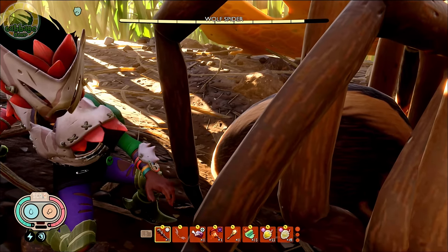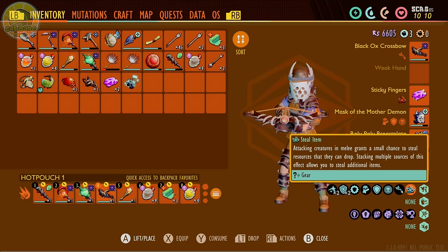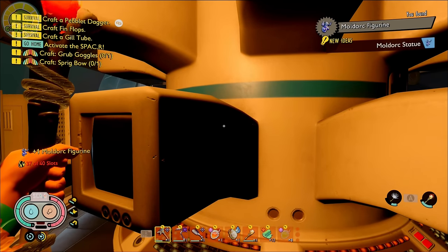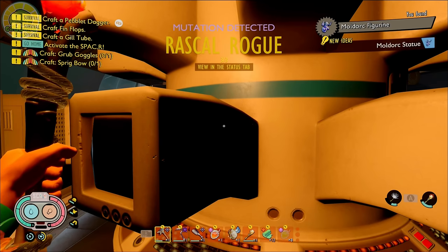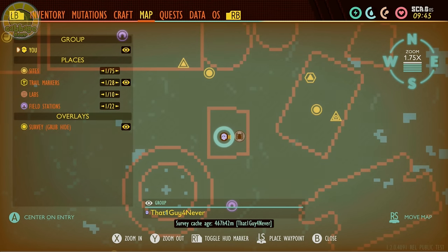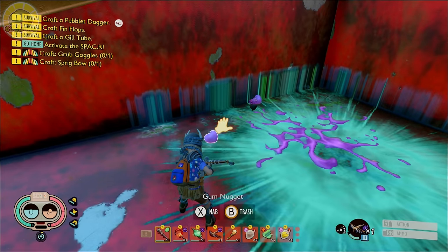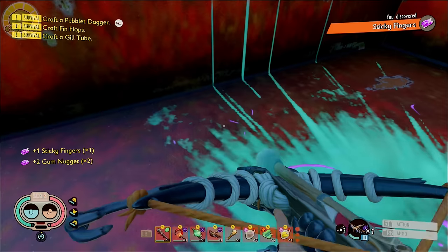Stealing on Melee Hits is linked to both the mutation Rascal Rogue, as well as the new trinket Sticky Fingers. You unlock all three ranks of Rascal Rogue by finding the new 7 statues — you can check my last video if you need help with that. The Sticky Fingers trinket can be found inside the first open drawer of the toolbox, obtained by blowing it up with Bomb Arrows. It has to be Bomb Arrows, as the requirement is a tier 3 explosive. Don't make my mistake.